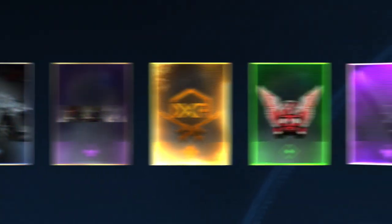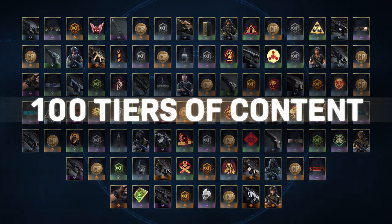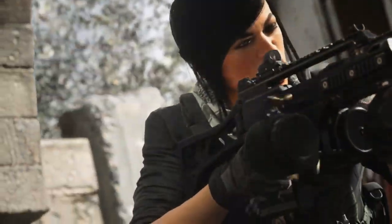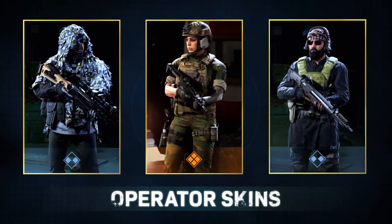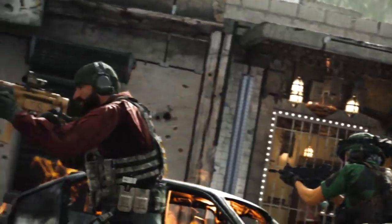You can upgrade your Battle Pass for 1,000 COD points and get access to all 100 tiers of content. You'll immediately unlock Mara, a badass all-new Operator for you to roll into battle with. You'll also get access to legendary weapon blueprints, Operator Skins, COD points, exclusive challenges, and a whole lot more.